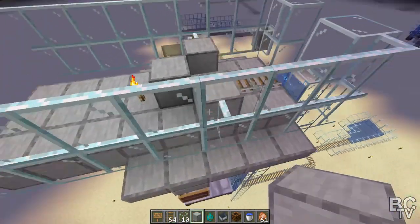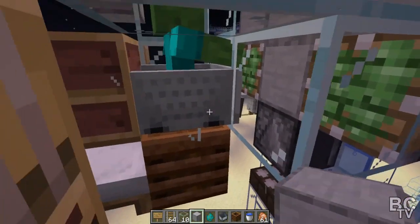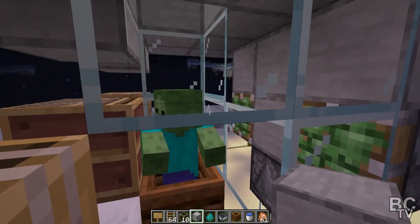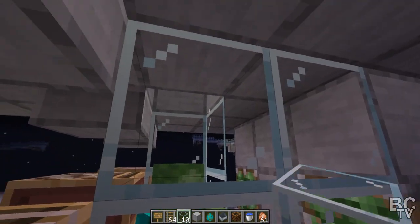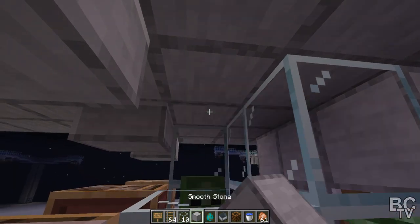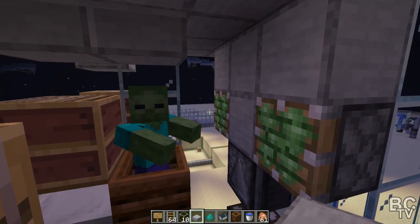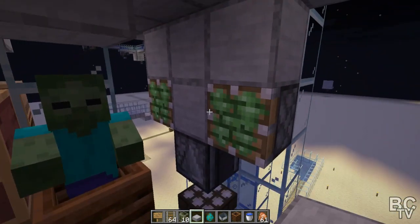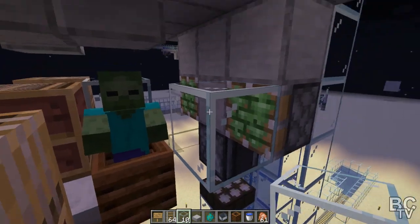Now he's down there — come back over to this side and come down here. Break this block right here and break out his minecart. Now that he's totally down into the composter, break that one, replace that one, and put the slab back above him. Now he's stuck, he's not going anywhere. Put your glass blocks back into that farm, put a name tag on him and he's set to go.